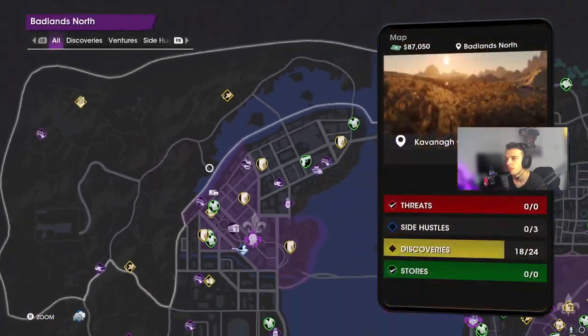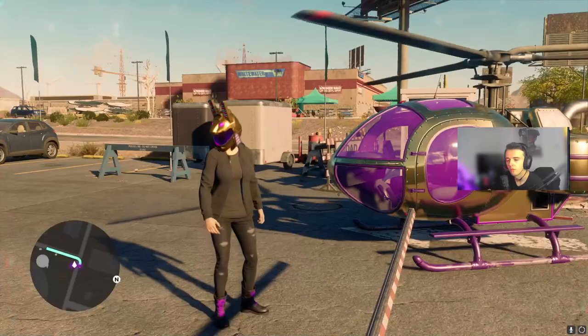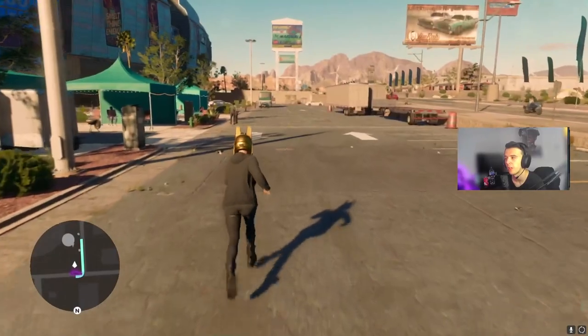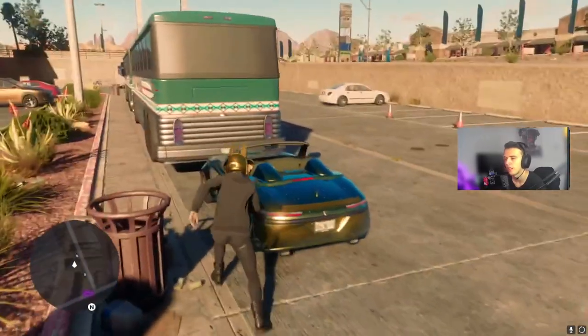The location is literally just here — Badlands North. I'll show you guys the second car. As you can see, it's literally straight in front of me. I'll show you on the map as well. It's a cool golden plated supercar.